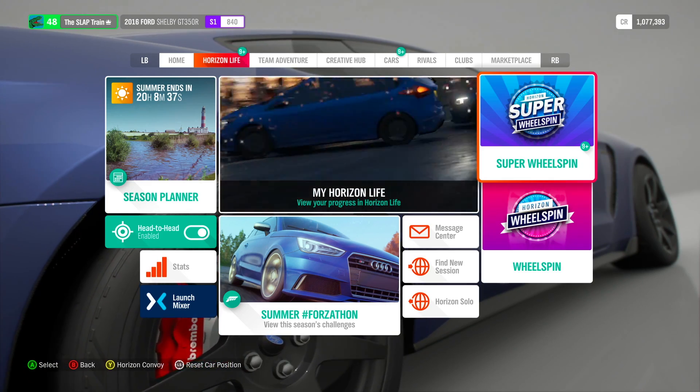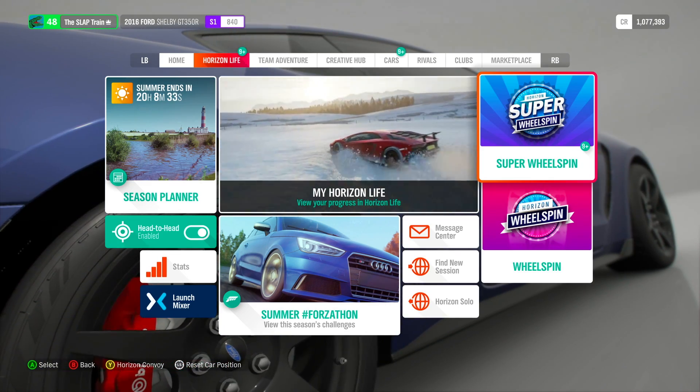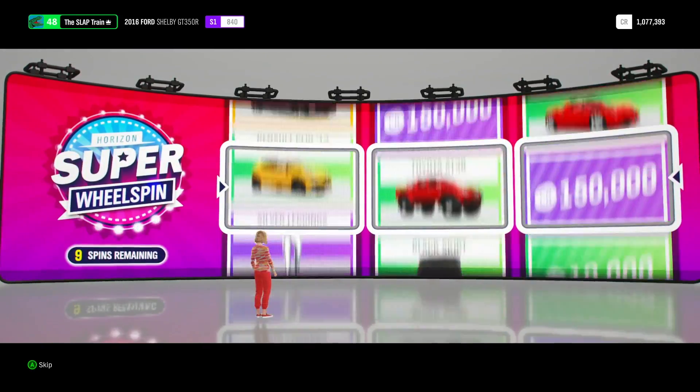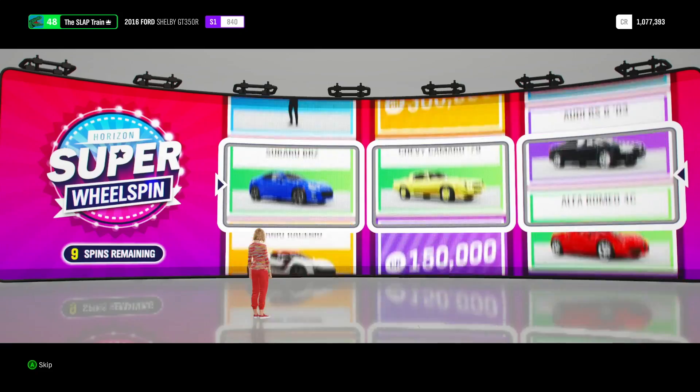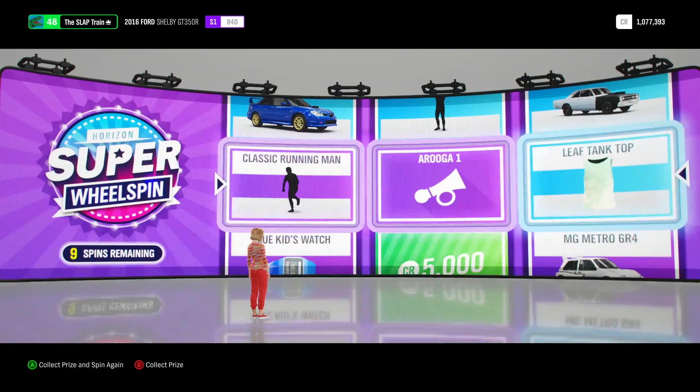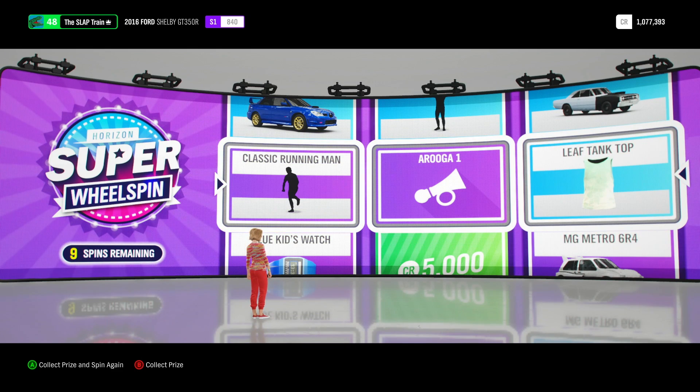Recently I haven't been having some good luck on these spins, so I'm praying we do a little bit better here. We don't start off great — that is not the best start in the world. Classic Running Man emote, an Aruga one, and a Leaf tank top. Probably the worst wheel spin I could have got out of anything.